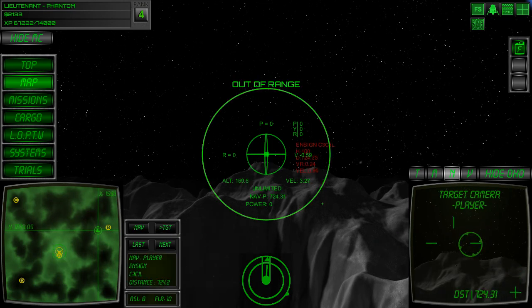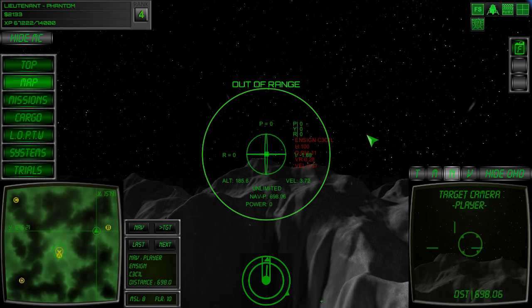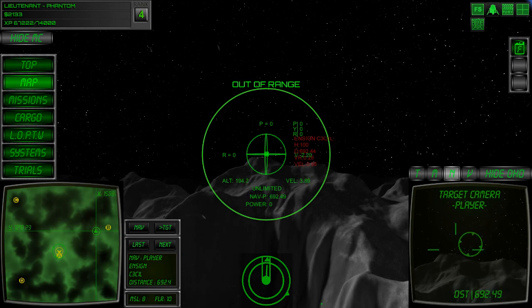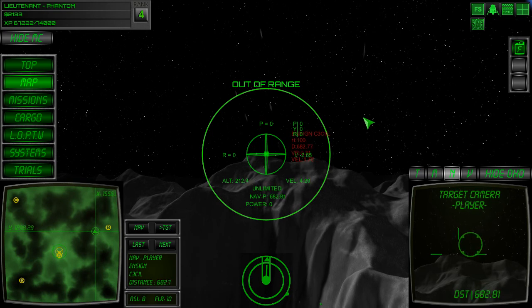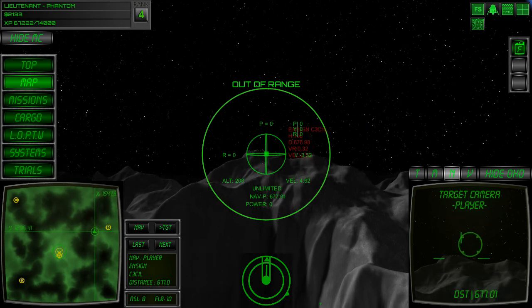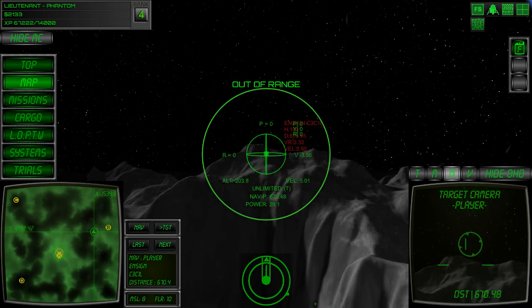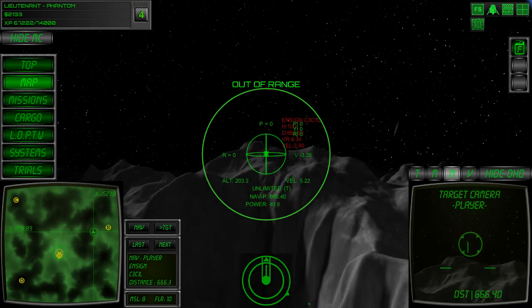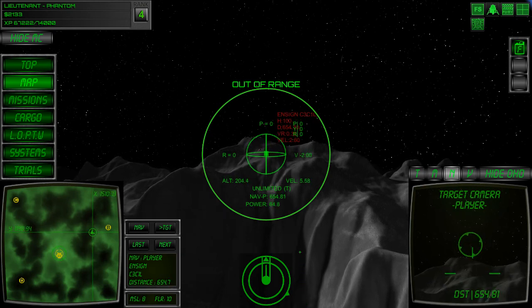I've got a client up there above alpha base. I'm going to get him to start flying forward and then I'm going to fire a missile at him and get him to drop flares to evade it. I'll just get him up to speed. I've actually got another window open with the other client running on it, so I have to switch backwards and forwards between them to operate both of them.